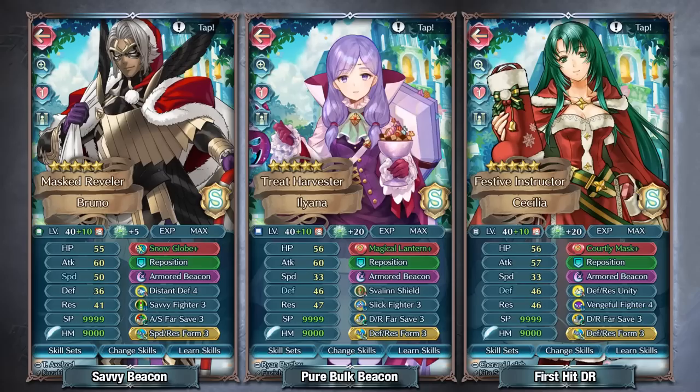For some slower units like Halloween Iliana, you can run Magical Lantern so they can charge up Armored Beacon really easily, since Magical Lantern grants visible breath. You could also run supports such as Thor or Na, or whatever provides breath, and instead run Spider Plush because it also has guard and attack debuffs. For dagger armors, you can run Courtly Mask — though there's a bit more of a tight leash because the weapon only functions if you have 50% or more HP.